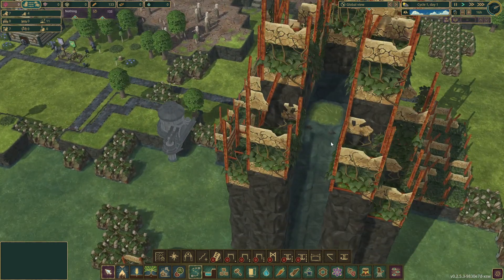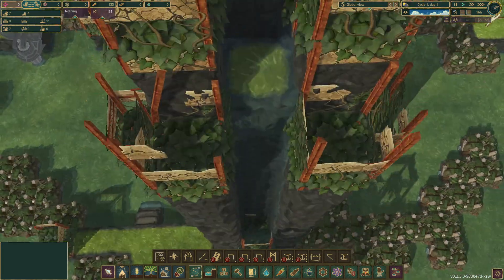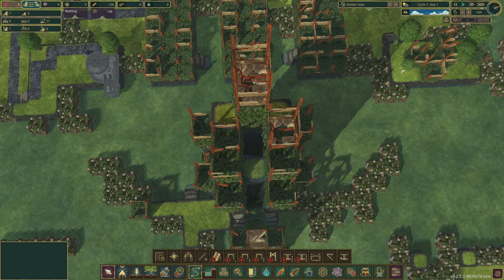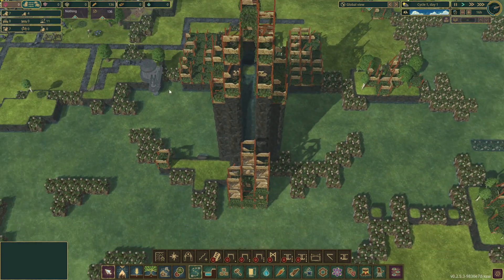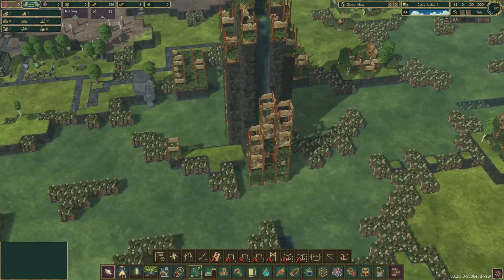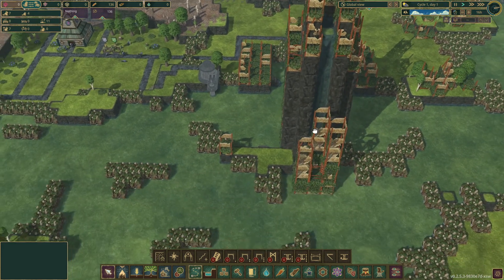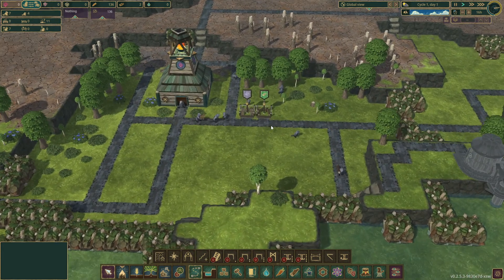We've got our water sources. How deep is that? Oh, that's way down. That's interesting. It does enable us to build up like a big reservoir here — that could easily fill it up. But we'll have to get rid of a bunch of metal probably first. That's okay.